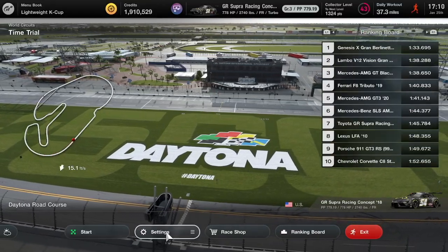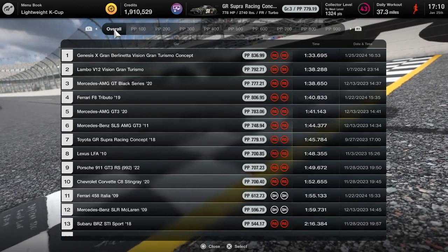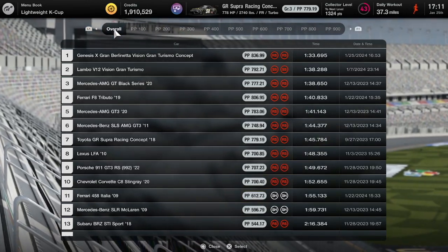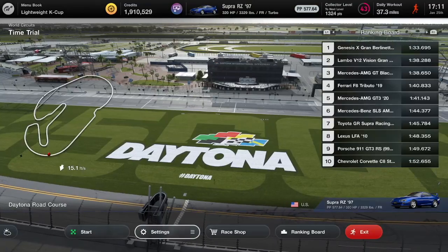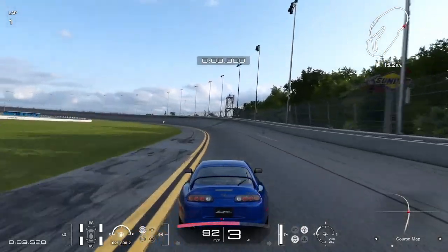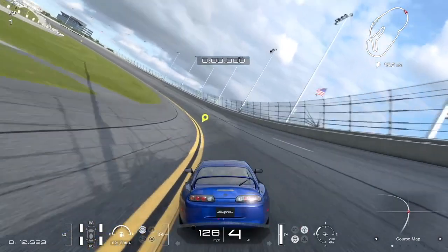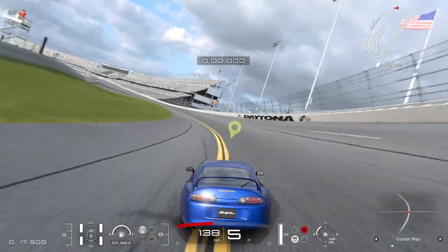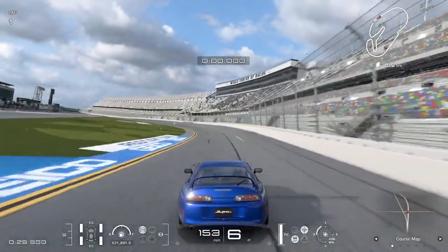Here we are at Daytona. Looking at the leaderboard — the Toyota GR Supra Racing Concept is sitting at 1:45 from a previous test lap. We'll see if it sets a better time. We're going to go in the order we did the video, starting with the Supra RZ. By the looks of how it raced around the High Speed Ring where we also did our BRZ episode, it did have a faster time than the BRZ. The BRZ has less horsepower, so that's not surprising.